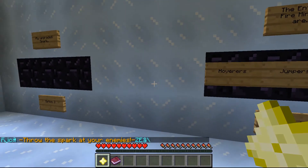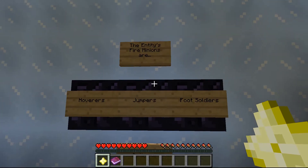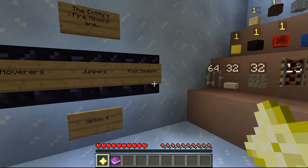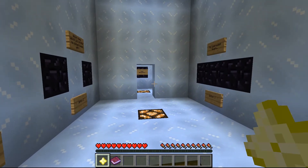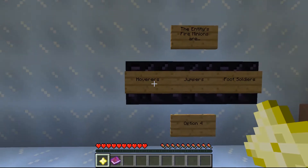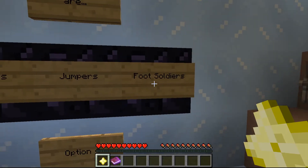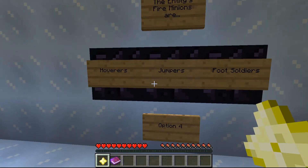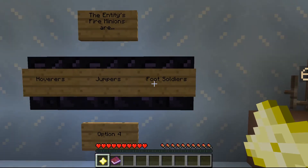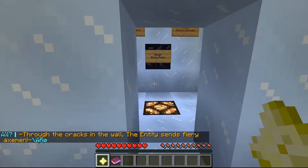You throw the spark at your enemies - it's basically like a throwing star. The entity's fire minions are hovers, jumpers - Christmas jumpers - or foot soldiers. I reckon the entity has enrolled the minions of the nether: hovers would be blazes, jumpers would be magma cubes, and foot soldiers would be pigmen. I don't want to face blazes, and pigmen are easier to control, so let's try foot soldiers. Through the cracks in the wall, the entity sends fiery axemen.